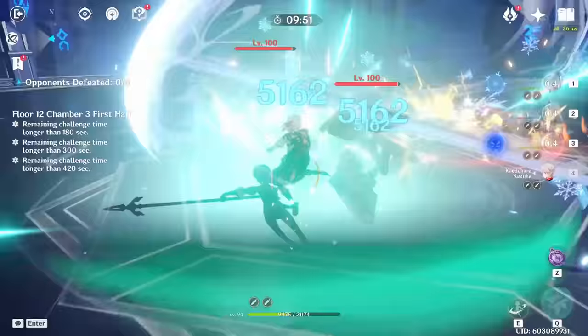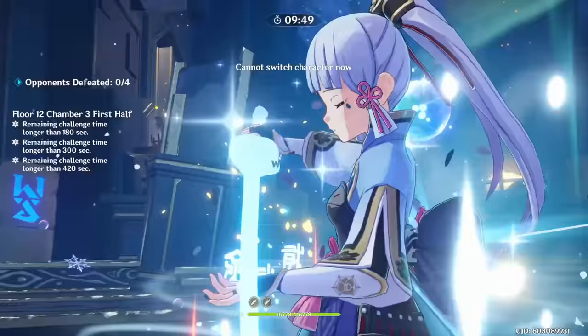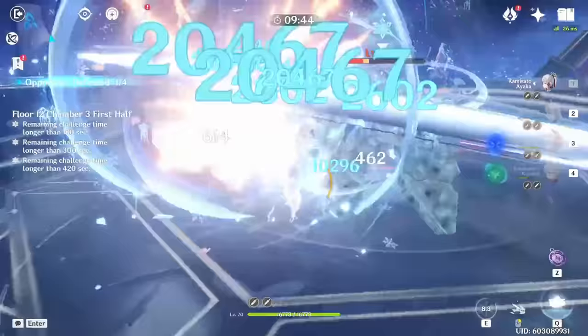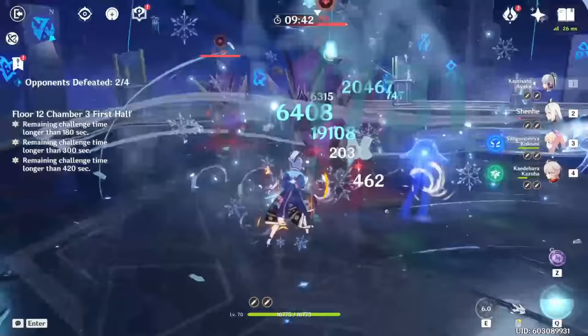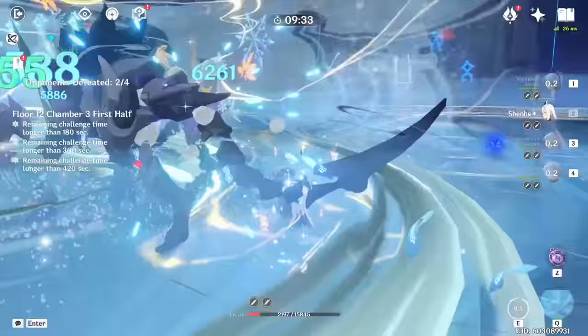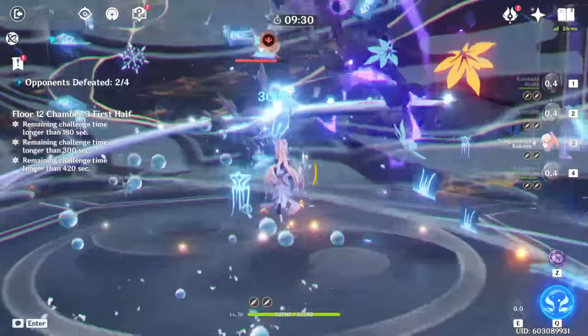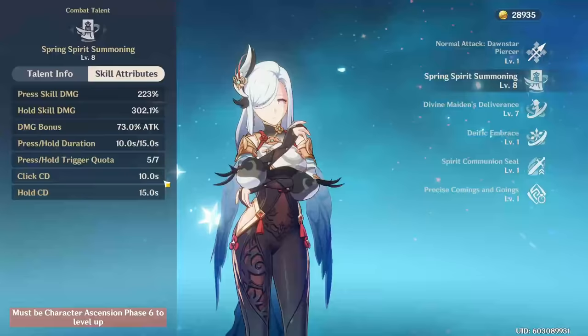When characters do pretty much any attack — a normal attack, charge attack, plunge attack, or even use an elemental skill or burst — and deal cryo damage through those, Shenhe will increase that damage based on her current attack. This buff lasts a certain amount of time: 10 seconds when you press, 15 seconds when you hold, or a certain amount of hits — 5 when you press, or 7 when you hold. It buffs every single party member when they deal cryo damage, so in teams with multiple cryo units or characters like Kazuha who can infuse abilities with cryo, Shenhe really shines.